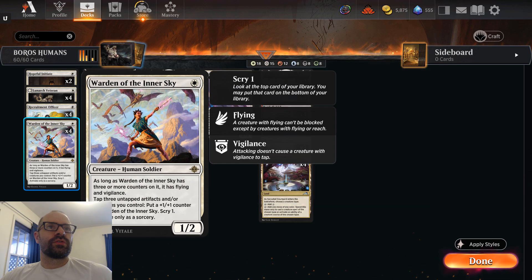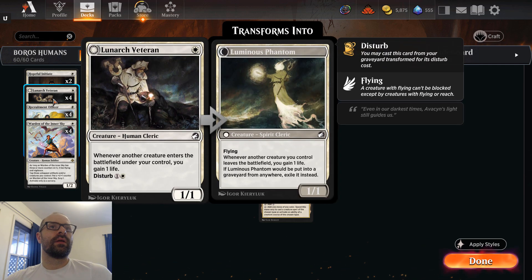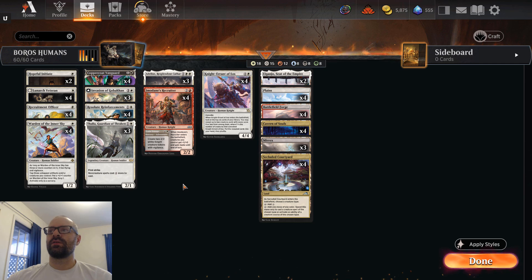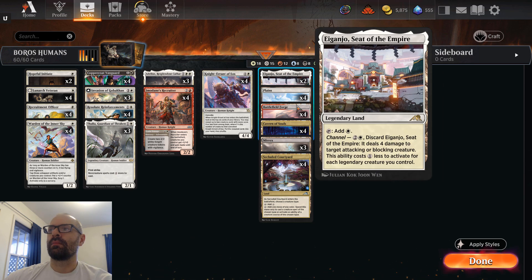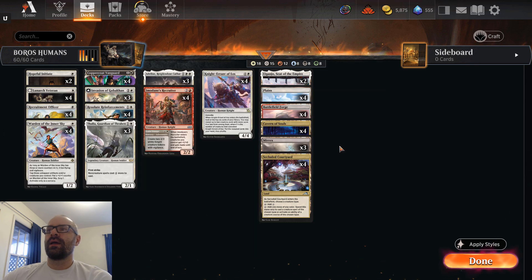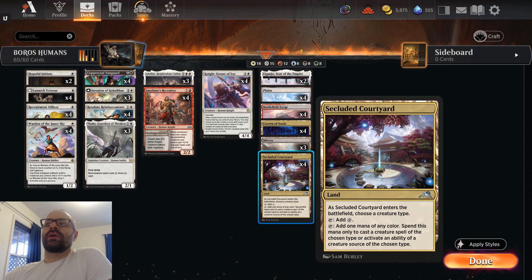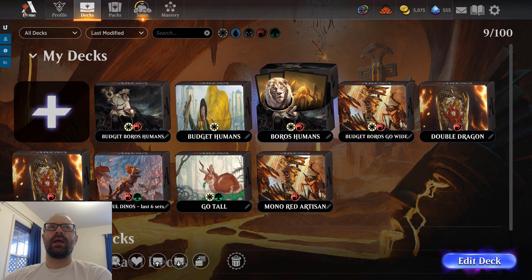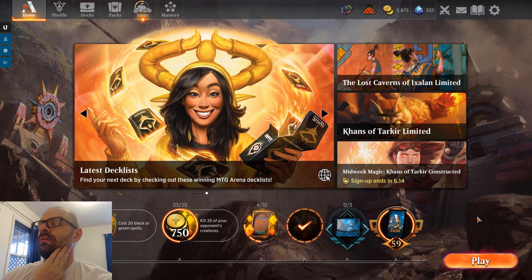For our one-drops, we've got Warden of the Inner Sky, Recruitment Officer, Lunarch Veteran, and adding in two copies of Hopeful Initiate just to get some more early game going. It does have the ability to grow, and also having some interaction with artifacts and enchantments is nice. For the mana base, we have 21 sources, 18 sources of white. Everything here can produce white with the Myricks just for one turn, and then we have up to 15 sources of red with the Myricks, Cavern of Souls, Secluded Courtyard — both naming Human — and then Battlefield Forge. So with all that said, let's hop into a couple games.